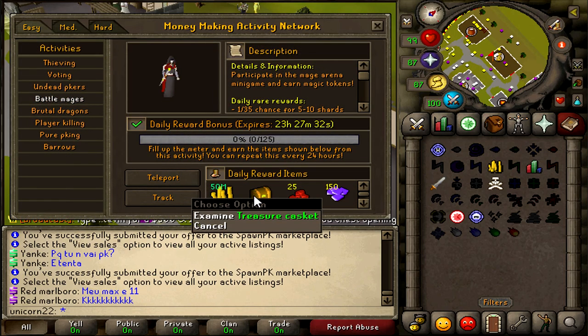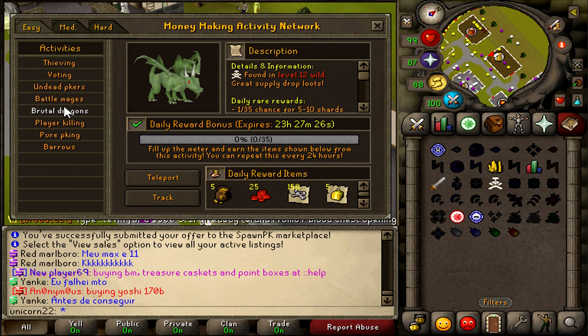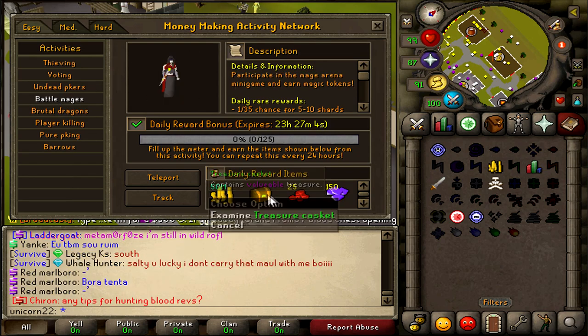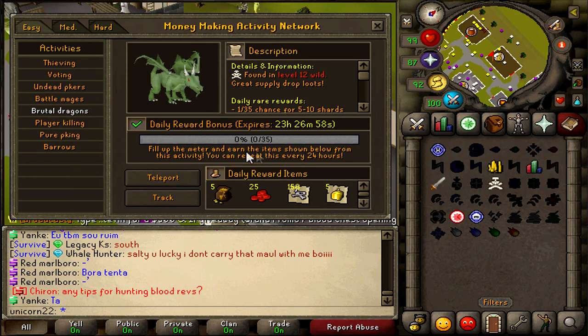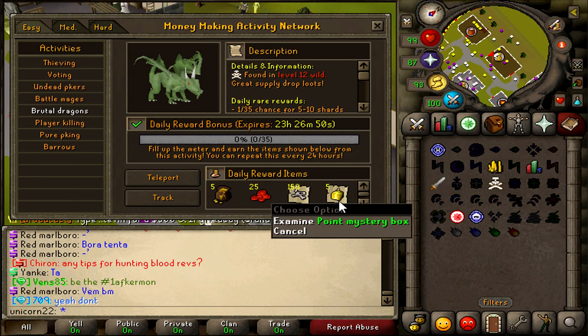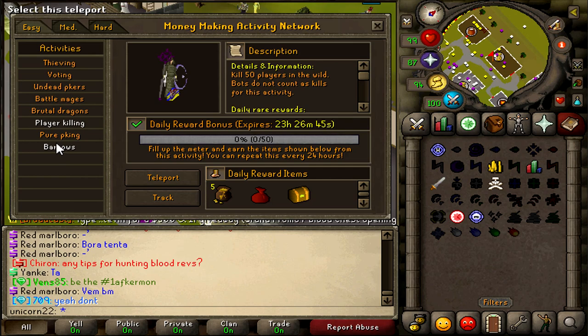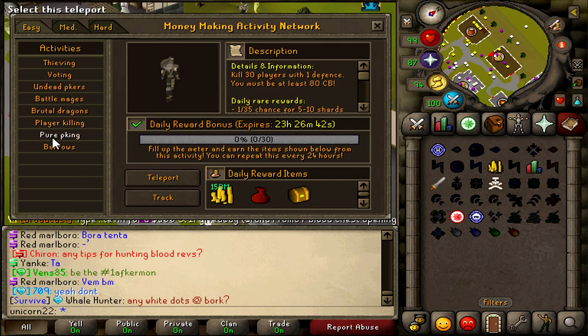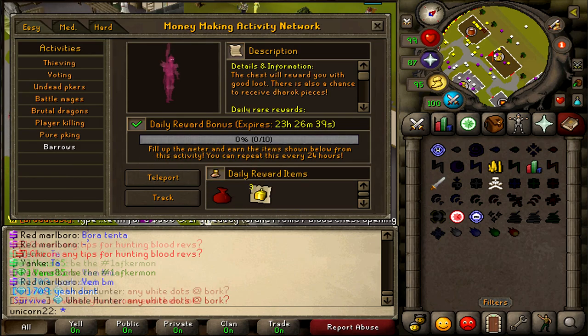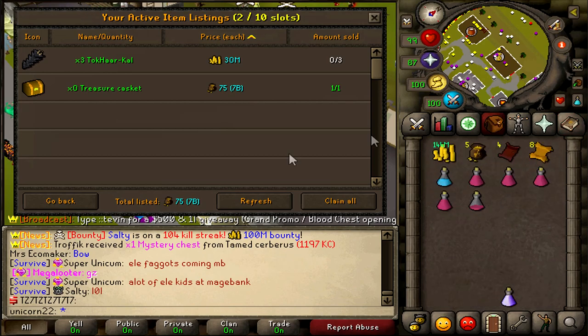Normally if I were you, I would do something while you're selling — have a look at money-making dailies and see which ones give a treasure casket. You can do Battle Mages in a very low risk setup, just kill them without looting tokens, and the casket is the main reason to go there. Brutal Dragons are 35 kills done relatively quickly with a good drop table. Then 500 mil plus 1.5 billion point boxes, a little blood money and dragon bones — really good to start off on.